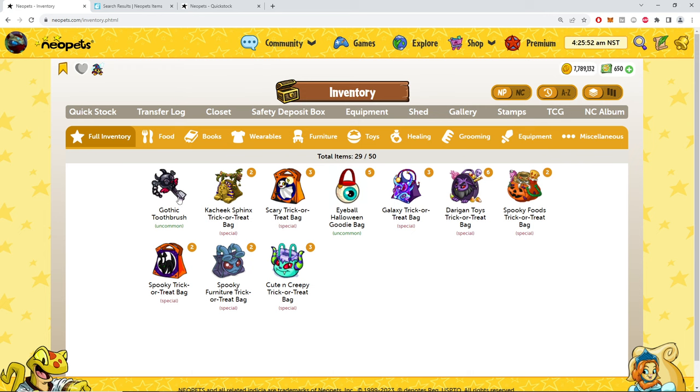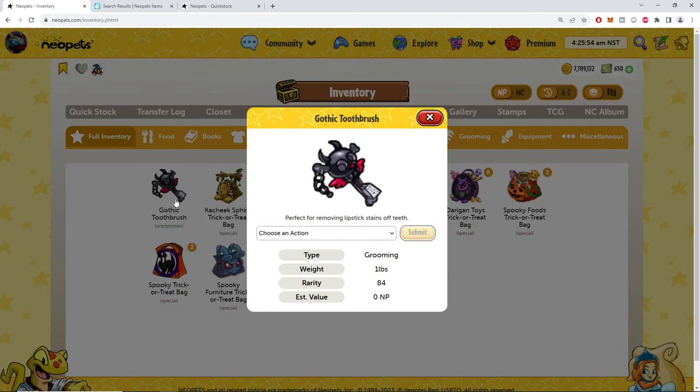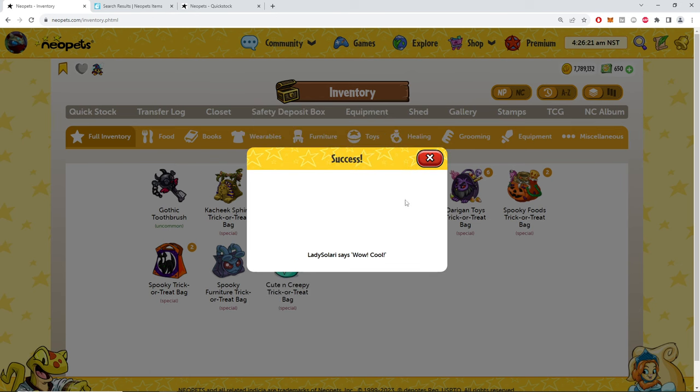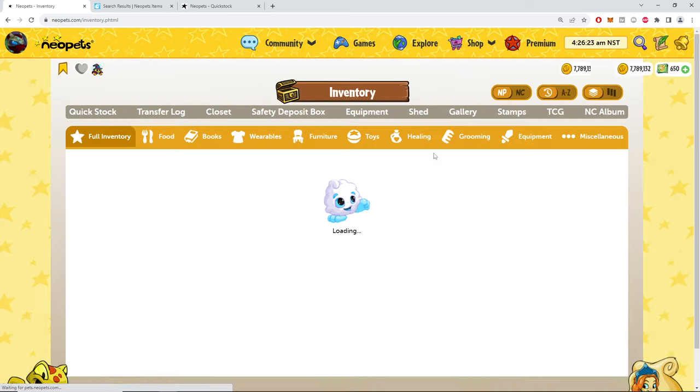Gothic toothbrush — perfect for removing lipstick stains off teeth. Is that because you applied it poorly, or what are you doing to corpses or teeth? This is a little sus. Removing lipstick stains — has to be your own self-application, let's be honest. Wow, cool.